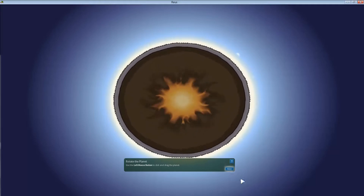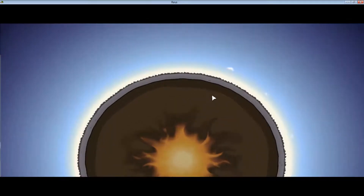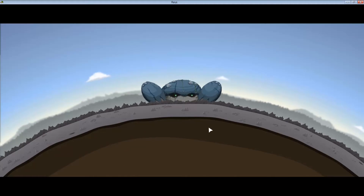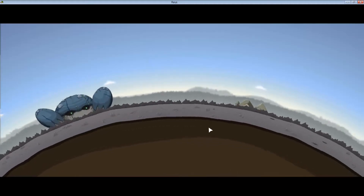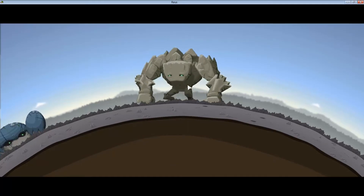You can spin the world around with the left mouse button. Standard controls — that's good, I like when they do that. Using our strength we create the ocean giant and the rock giant, so basically I've got these minion giants that I control and they build the world for me. This is my rock giant I assume? Nope, that was my ocean giant — that's completely wrong. Rock giant — yeah, there we go.